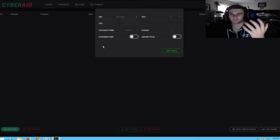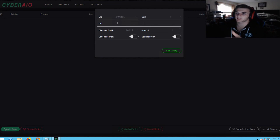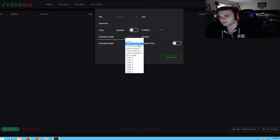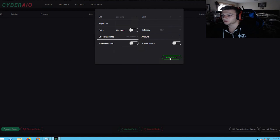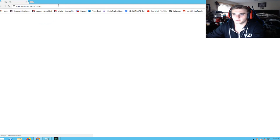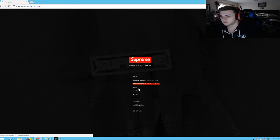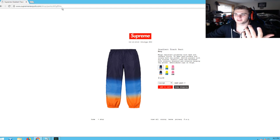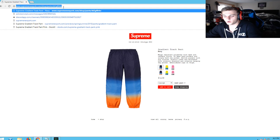We're gonna create some tasks just to show you how easy it is. For Off-White, you have to use a URL — you have to have an early URL. Upcoming releases normally always have it, so be sure to have that inside there. Let's go to Supreme now — let's act like we're gonna do some keywords. We're gonna use a test profile and actually go on the Supreme website real quick to see what they have. Let's go for the gradient track pants, and I'll show you how to use keywords as well.